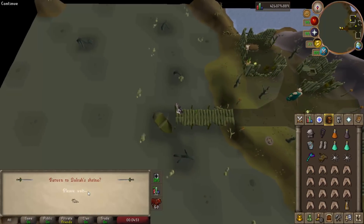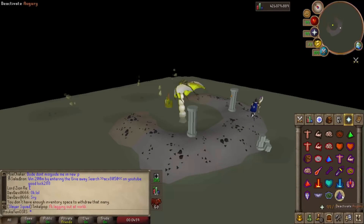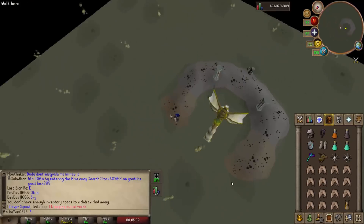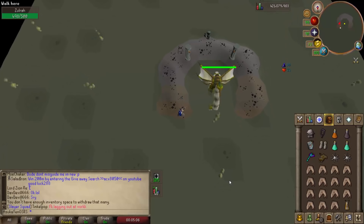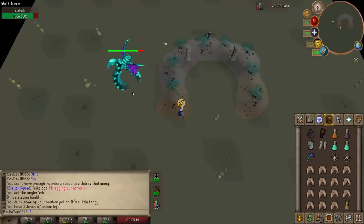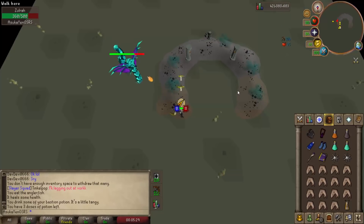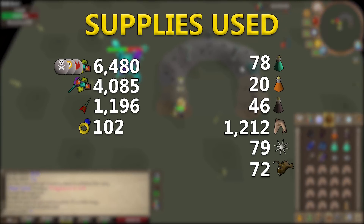One benefit of void over arums, blessed d'hide, and the serpentine helm is that I spent more time using my house to restore stats, hit points, run energy, and special attack energy. This was because I couldn't do as many kills per trip — void makes you incredibly squishy. You take a ton of damage from the snakelings and Zulrah's ranged attacks during the mage phase. But using the house pool more actually decreased my supply cost.